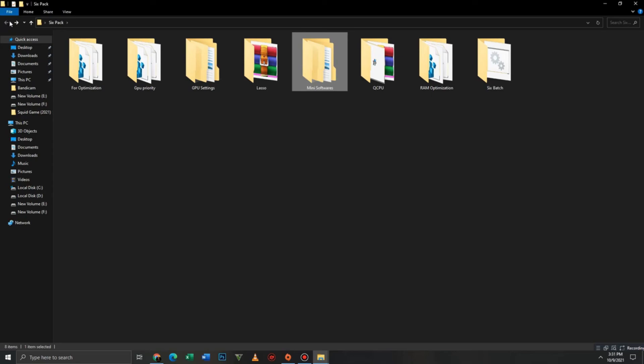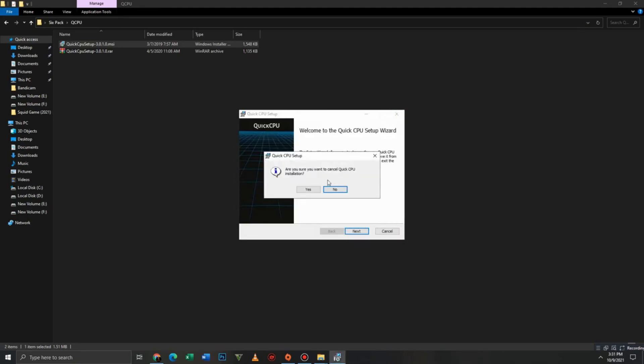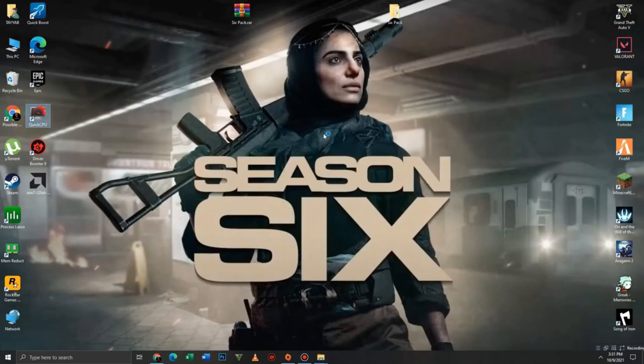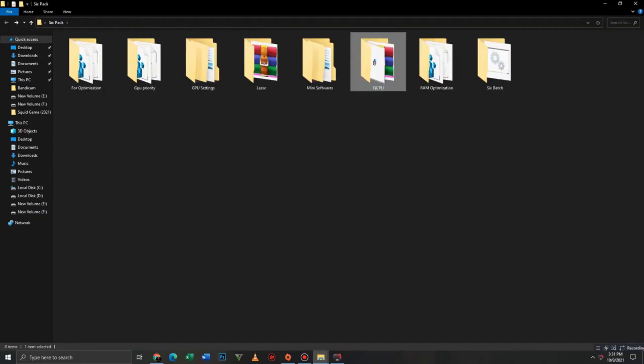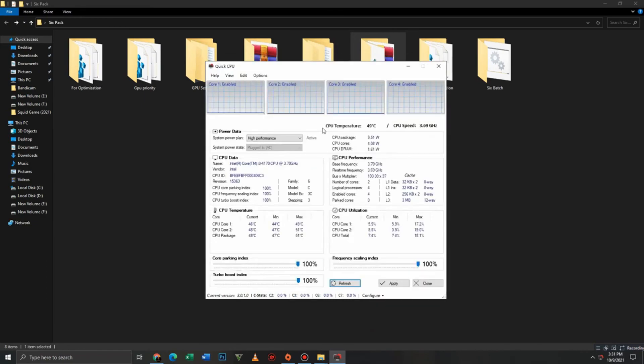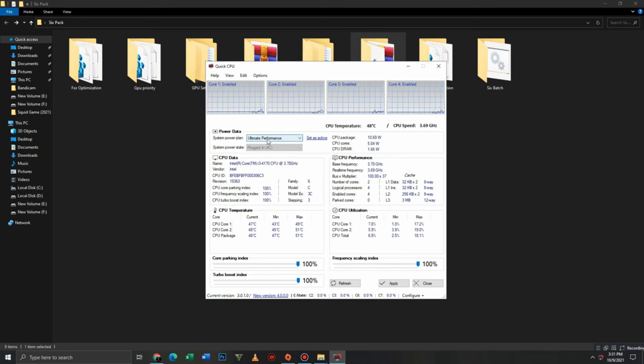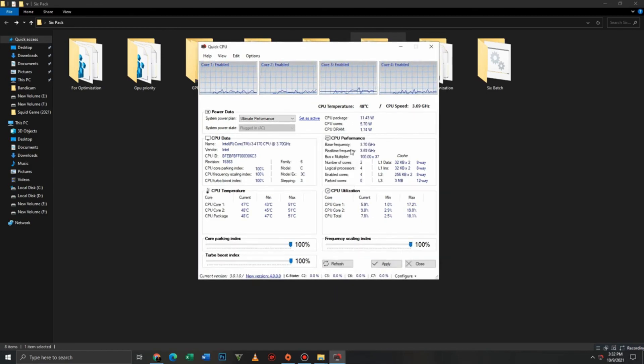Get back and move to the Quick CPU folder. Install it, then open Quick CPU. Set the System Power Plan to Ultimate Performance and click Set as Active. Set all Core Parking Index to 100, Turbo Boost Index to 100, and Scaling Frequency to 100. Then click the Apply button — done.